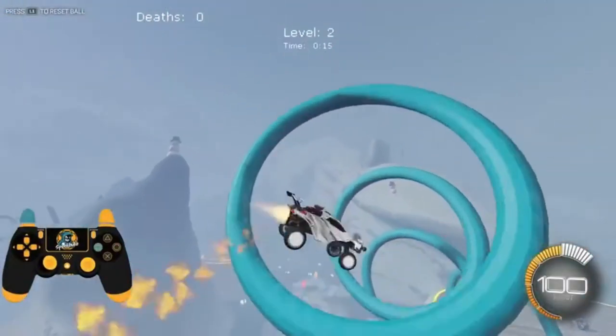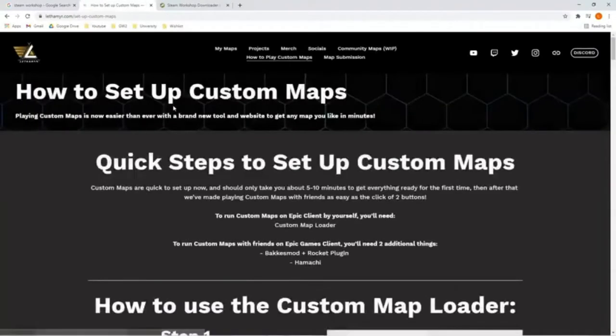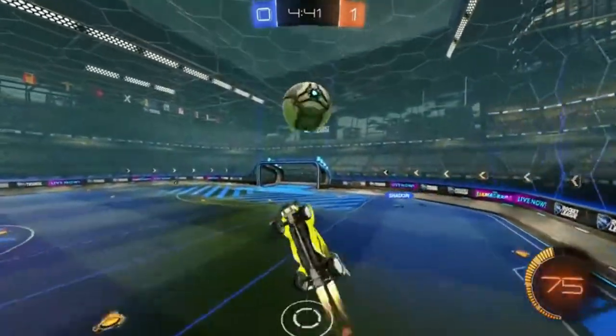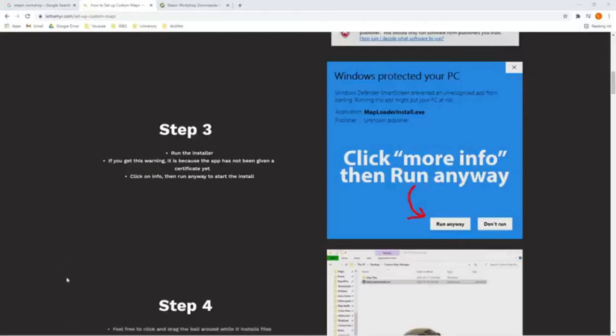If you're on Epic, we're going to follow the same process, but we have to do a few steps in between to make sure the maps still work. The second link you're going to need is Lethemir's Custom Map Loader. This is normally used to load just Leth's maps, but I've found that it can also automate using Workshop Maps — and it does this way better than manually replacing map files like a lot of other tutorials tell you to do. So go ahead and pull up Lethemir's site and hit Download on his Custom Map Loader, which should be the first link in Step 1 at the top of the page. Let it download, and then when it's done, click on it to launch the application.